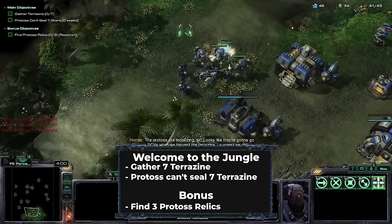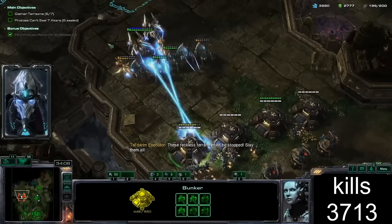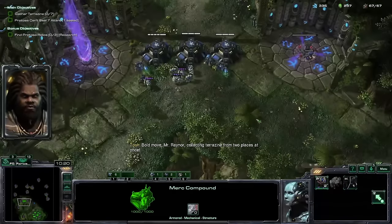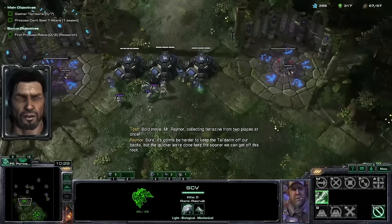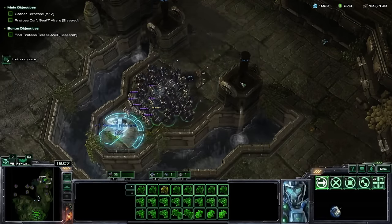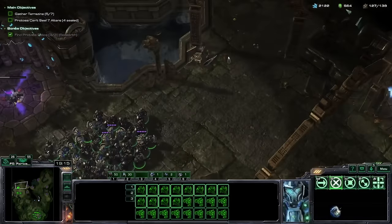I head to Welcome to the Jungle next to progress the Tosh storyline. Ghosts are fairly important in Deathless, and I want them as soon as possible. My first time through the mission was pure pain — the Protoss hit hard and often, and it took me 35 minutes. But with some tried-and-true tech, I use the Terrazine gas glitch: repeatedly cancelling harvesting on the top three SCVs so no defenders spawn. I also go full Bronze League, sitting on one base for the entire mission. After grabbing the bonuses, I float my command center over, grab the final Terrazine, and get out in under 20 minutes.